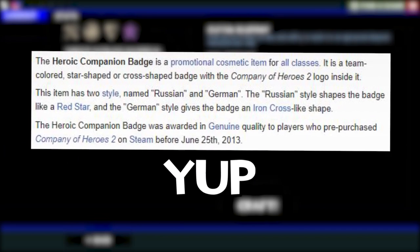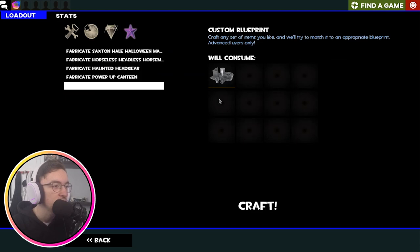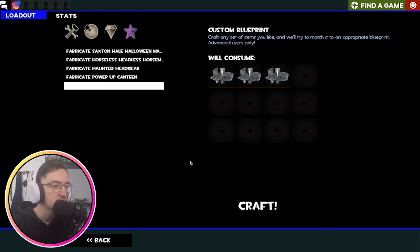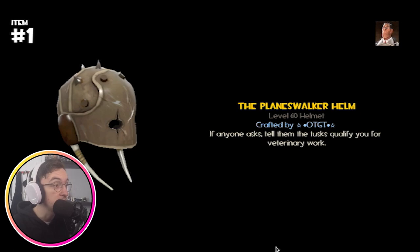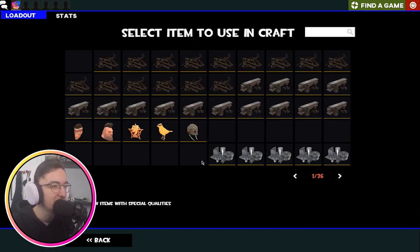Eyne — I've actually owned Eyne before. He's the Engineer's bird that sits on his shoulder, pretty cute. He's wearing some Engineer goggles, which I like. And the Planeswalker Helm — another Medic cosmetic. We've gotten quite a few Medic cosmetics today.